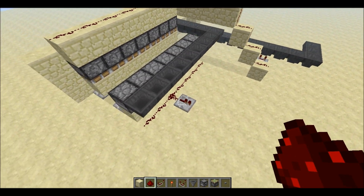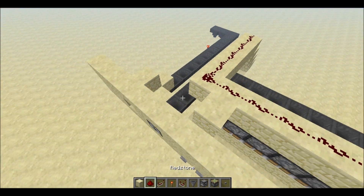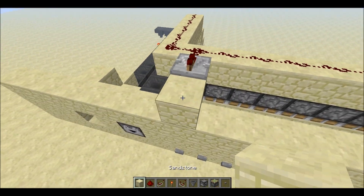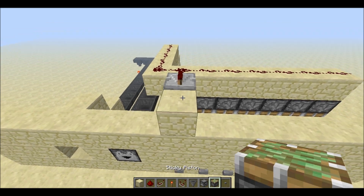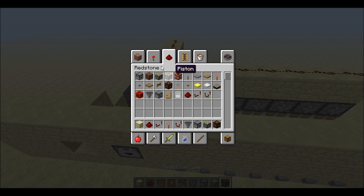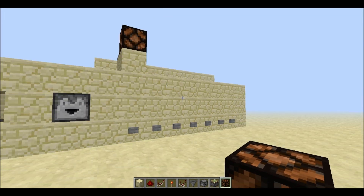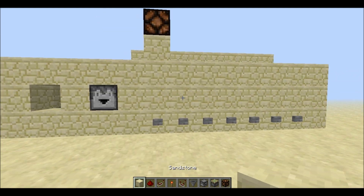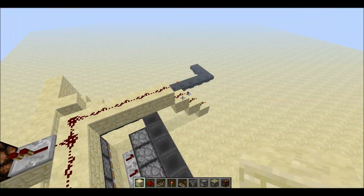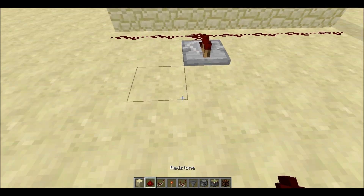What I like to do up here is take a block over and a repeater, then put a block here, and right here put a redstone lamp. This will indicate to people on the outside that they can now choose an item from the list of items available to select.